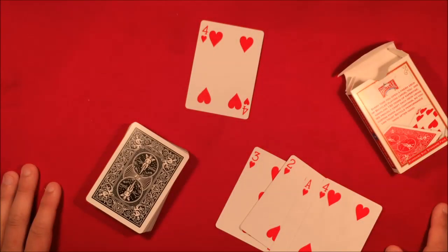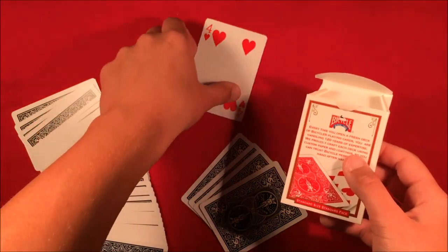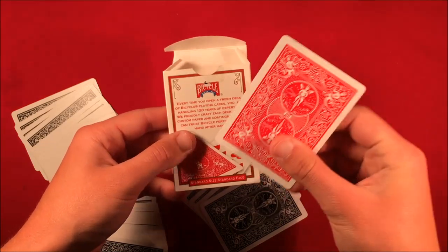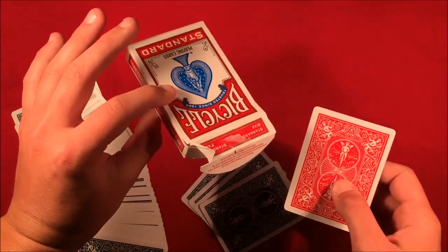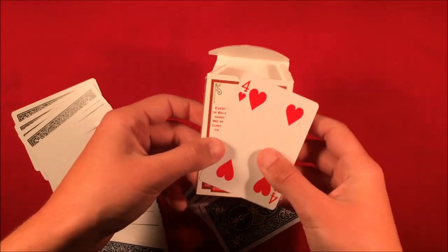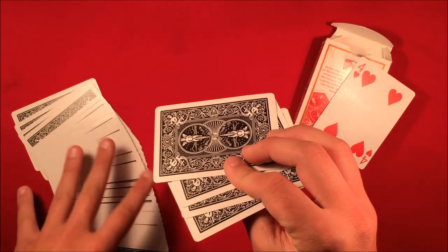Alright, so here's how you guys can do the trick. To start off, what you want to do is get two decks of cards and you want to make sure that you have a different color deck and box, and at least one card from that box — and it has to be the four of hearts. So you get two decks and whichever deck you want to use, make sure that you take the opposite color box and the four of hearts from that deck. In this case, you have the red four of hearts, and the ace through four will be the same color as the deck you're using.